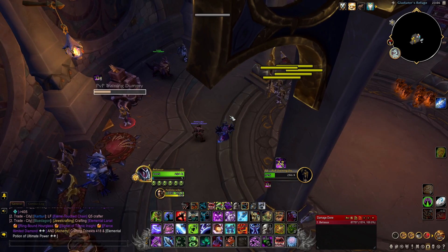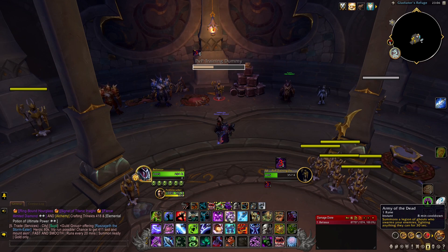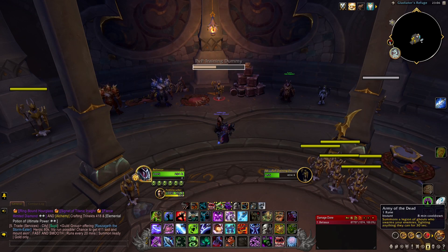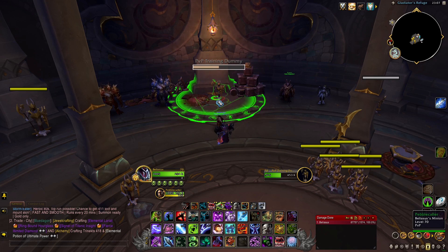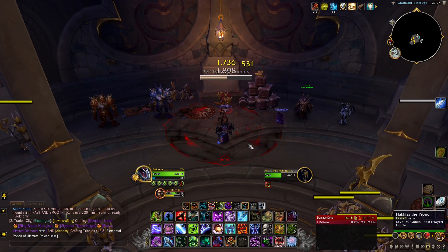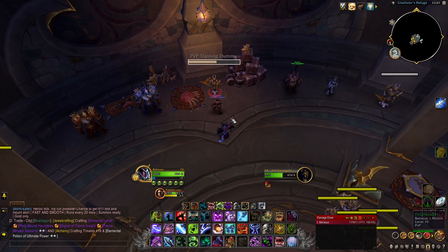You also have Strangulate, which is off the global cooldown — a 4-second silence, very useful against almost all classes. Even against Warriors you can prevent fears and similar abilities. Shamans, Death Knights, Rets, Paladins all use magic in their toolkit so silence applies there too. Death and Decay increases haste even faster and speeds up our spells, though the role is marginal — mostly useful for getting Rogues or Ferals out of stealth. Army of the Dead adds up quietly as well, so always remember to use it.